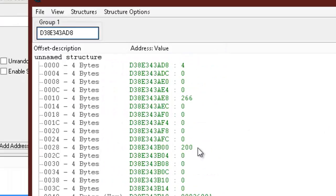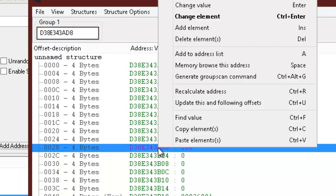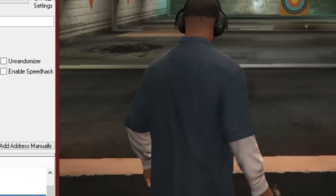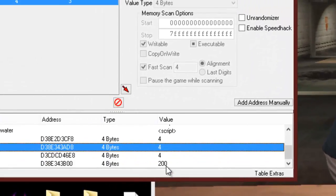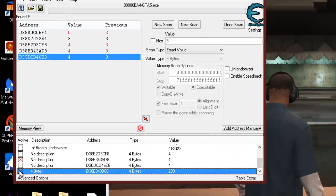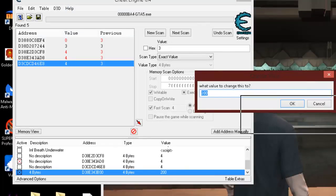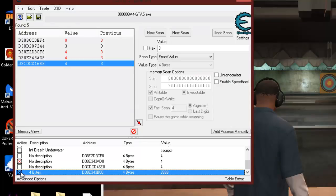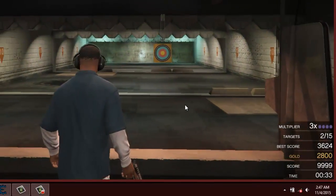Look at that — right here — I believe we found our score code. Let's go ahead and add that to the address list. You can also mash hotkey A — just highlight it and mash hotkey A, or right-click it and select add to address list. Alright, now we've got this 200 here. Let's just set that up to 9999 and see what happens — hopefully it won't crash us. Look at that!